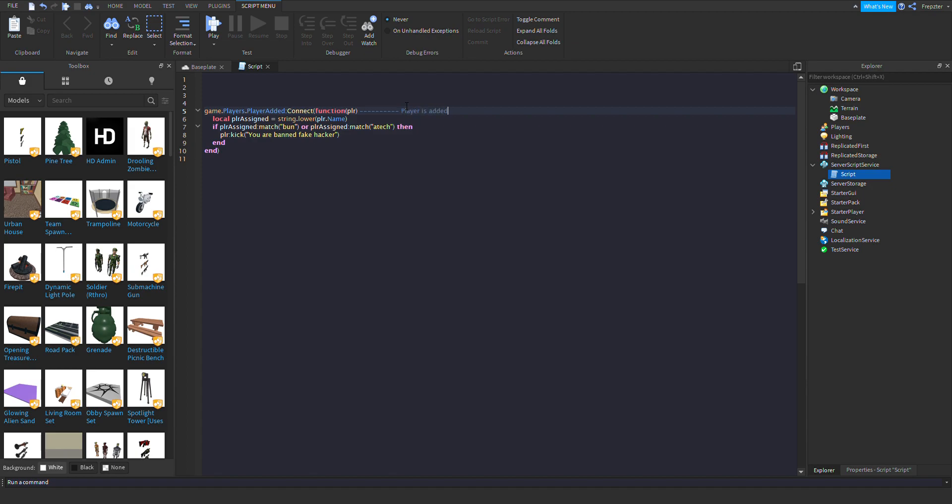PlayerAdded function — and then we're going to add: makes player's name lowercase, matches player's name, matches player's name with target. And this is just going to be the kick message.